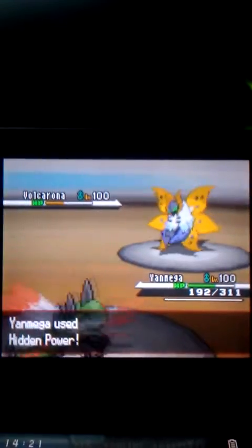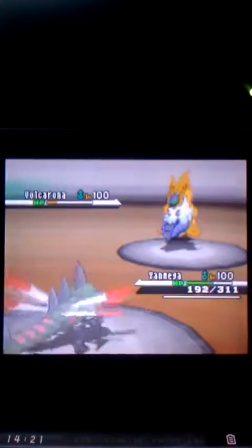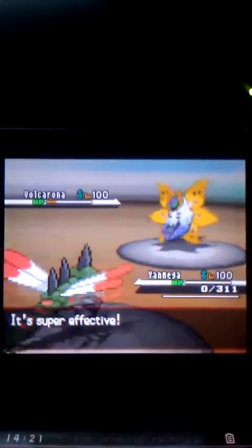So I'm going to use Hidden Power Ground once more, but it doesn't do much to him. Finally he's going to use Quiver Dance, and that's no doubt going to take me out. Bye-bye Yanmega. So right now the score is like 2-1, so I'm kind of getting worried that Rafe might come back on me.